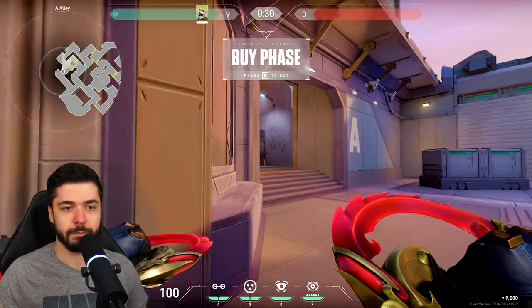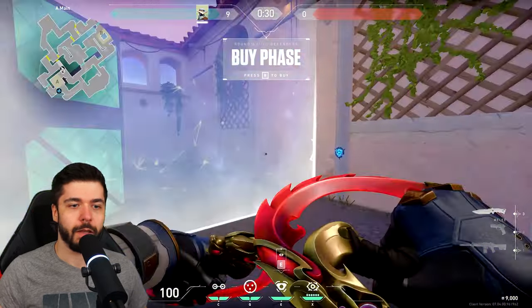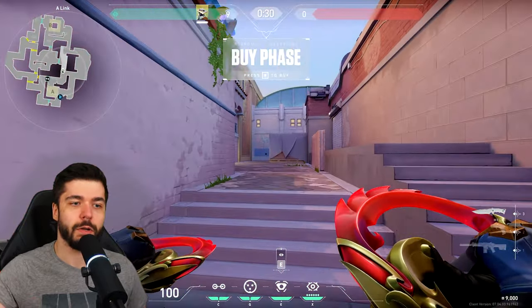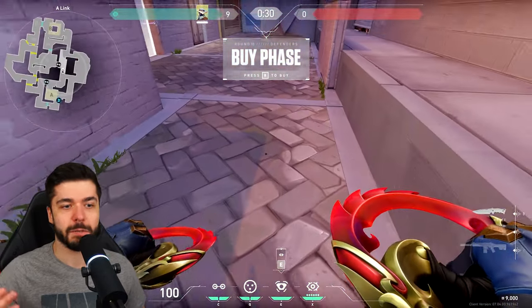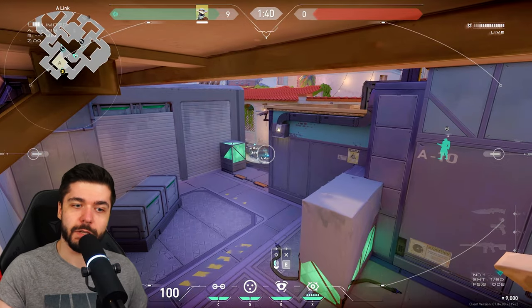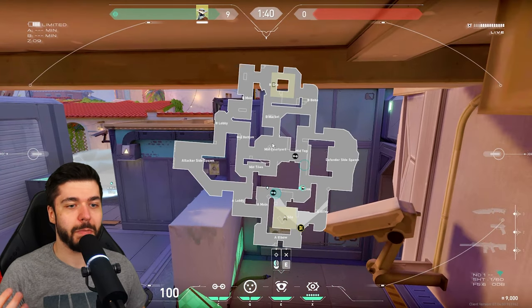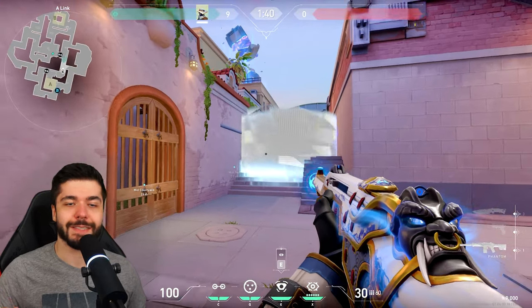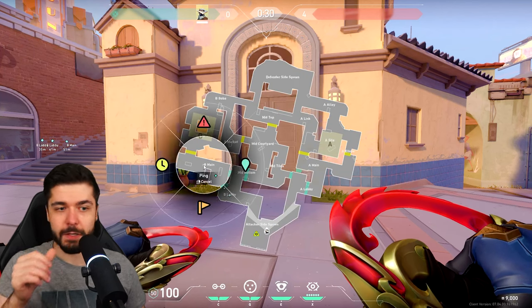Third setup: camera goes here, then a tripwire over here, a cage, and a tripwire mid. For this one, hold a different position for more mid control — useful if teammates are on A and B with nobody holding mid. When enemies come to site you see them; when they come through mid you see them too. You activate the cage and shoot. The mid trapwire does a lot of work, but it can be difficult to find a safe camera with vision on both sides.